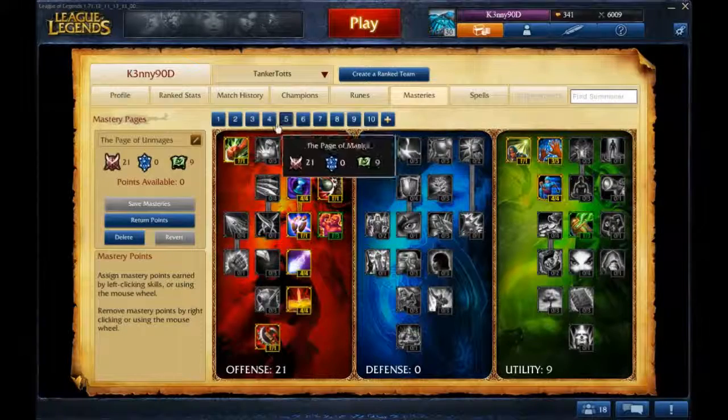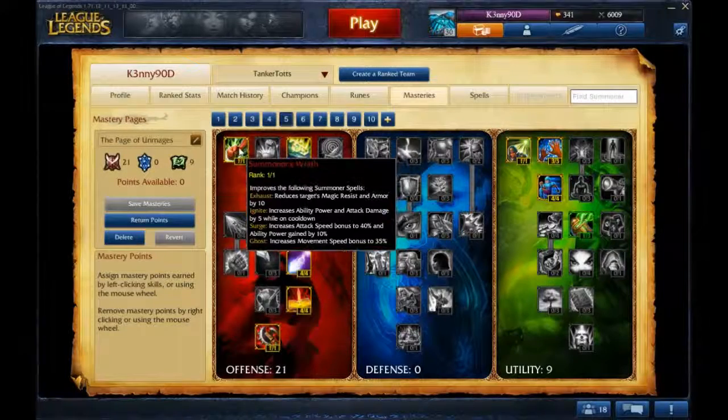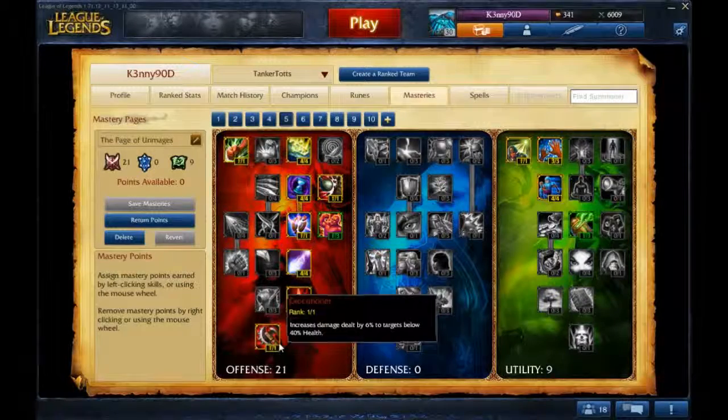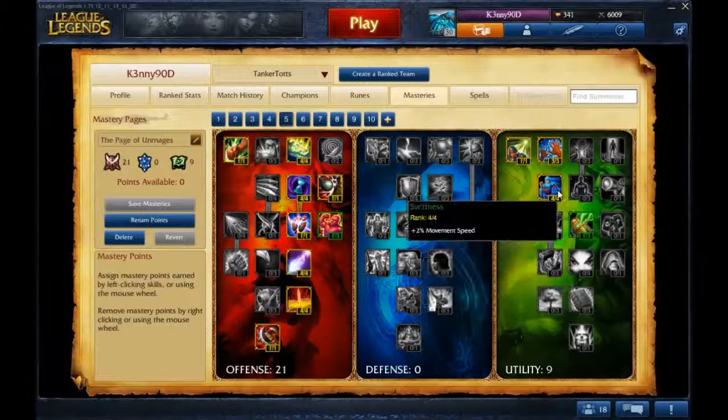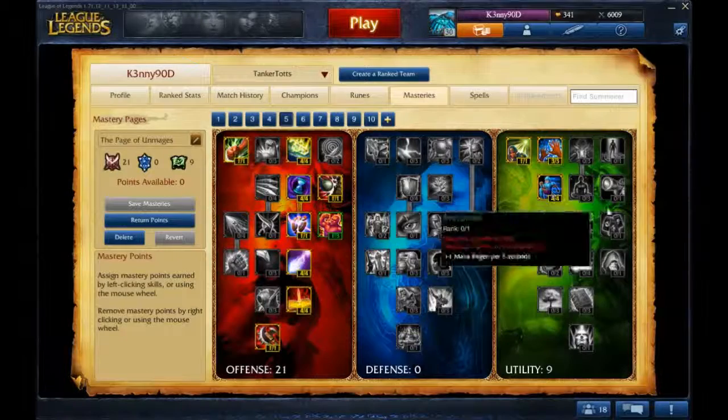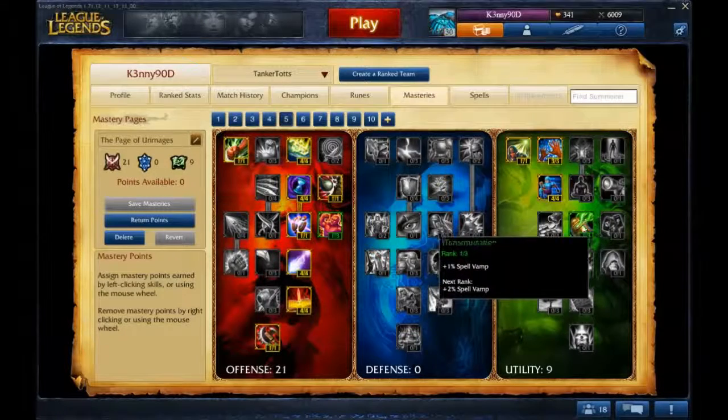Page 5 — you master Summoner's Wrath and everything on the right side. This is for mages that don't use mana. For this you take Swiftness, Good Hands, Summoner's Insight, and Transmutation.